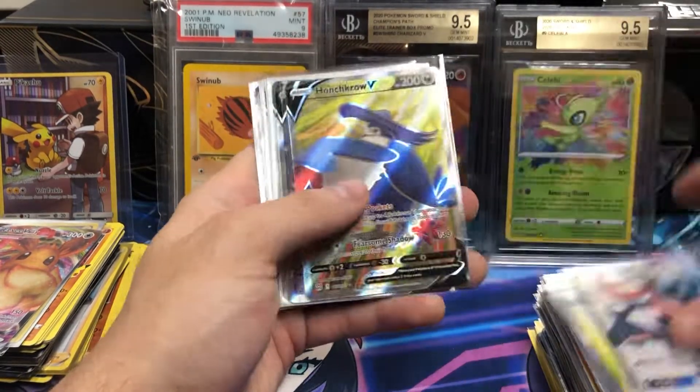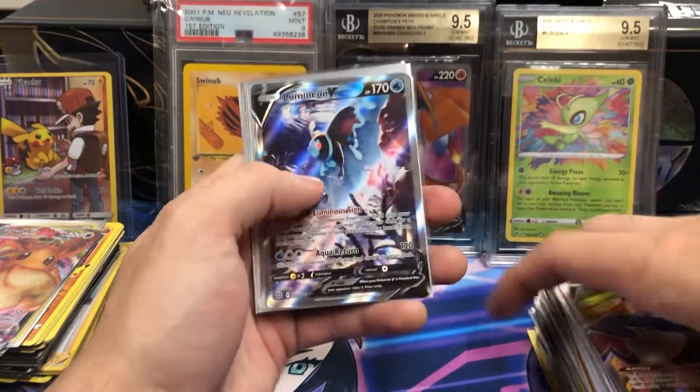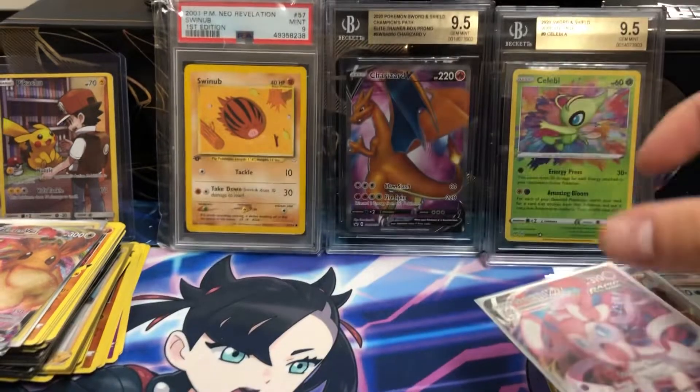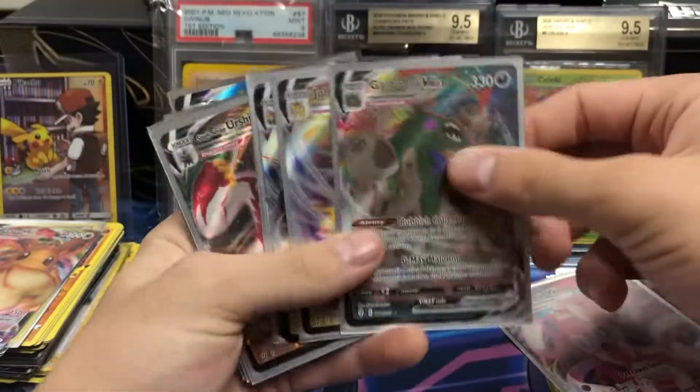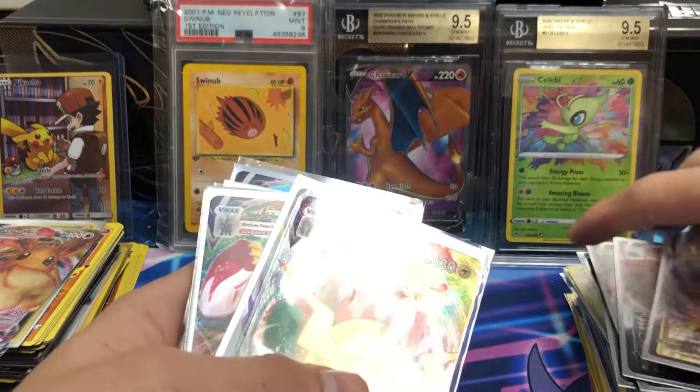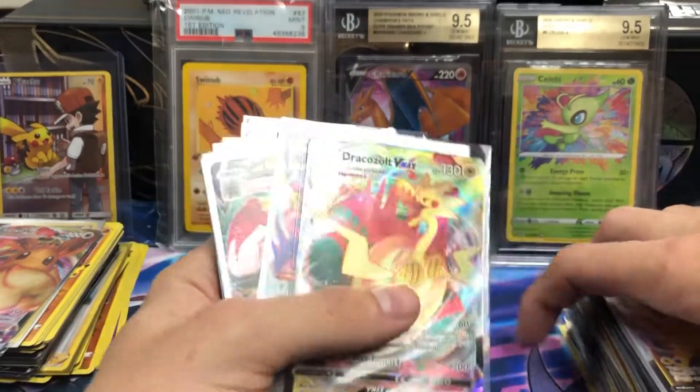The Greninja GX, shiny. Honchkrow. Lumineon V, Altart. Dragonite V. Then we move on to the VMAXs — we got tons of them here. Garbodor. Sylveon. The PSA cards all came along with the collection, along with that Trainer Gallery.